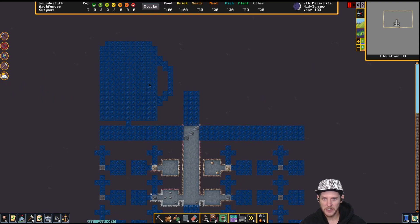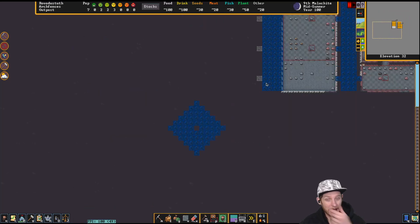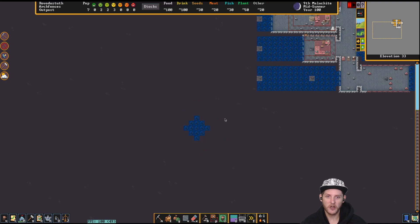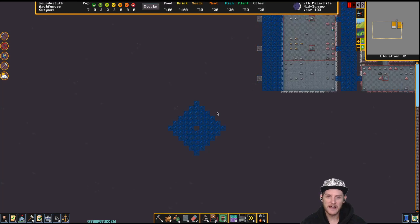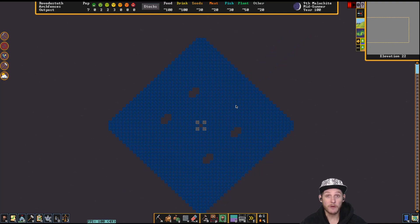I was thinking this area will be our little tavern — it's a mug shape. In the future I'd like to carve out a large opening like a cavern that's not actually a cavern layer. I planned out a diamond shape that's going to go down and down. We could run into actual caverns and that can cause issues, but that's kind of how the game goes.